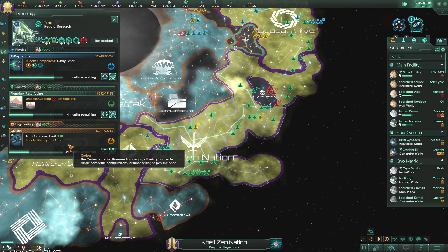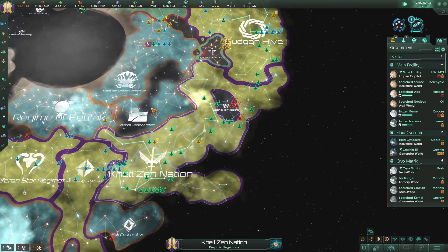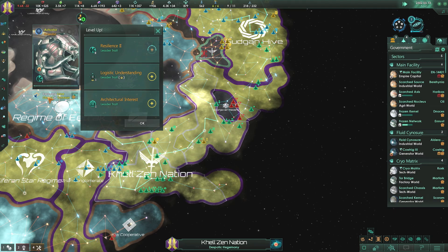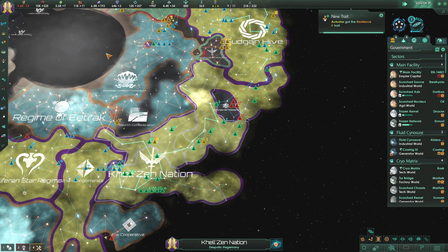We got 34 months until we get cruisers - I want to get the cruisers going. That'll give us 10 fleet command limit as well, so we're going to let that go for right now. Our scientist exploring the lone object in UTAN has leveled up - leader lifespan plus 10 years. Let's give him plus 20 years.